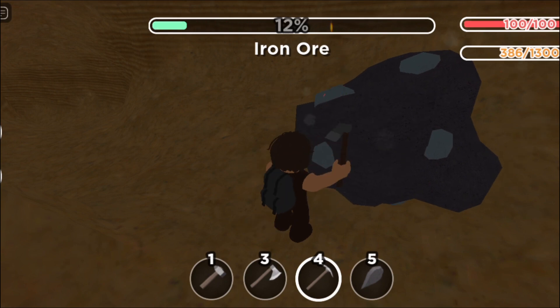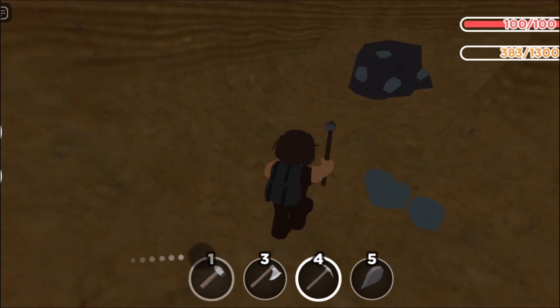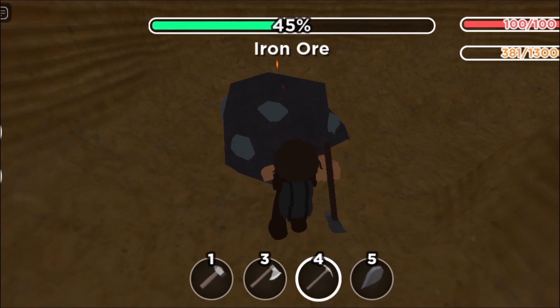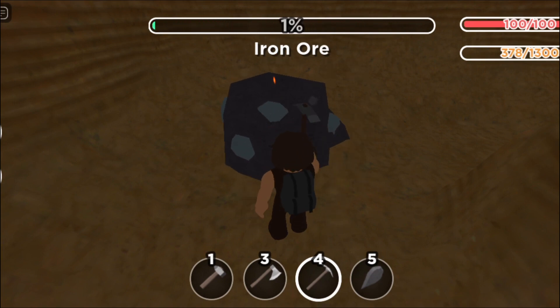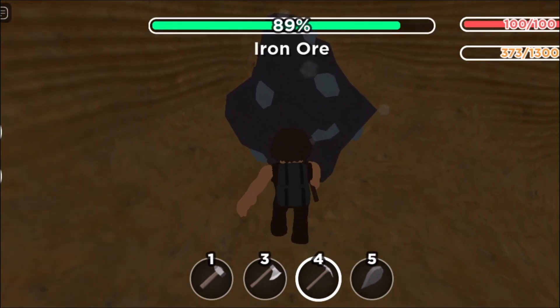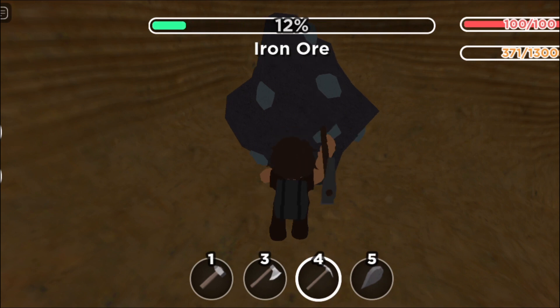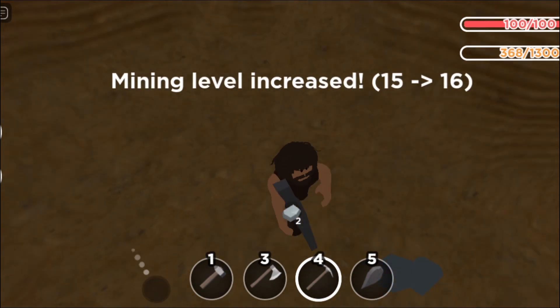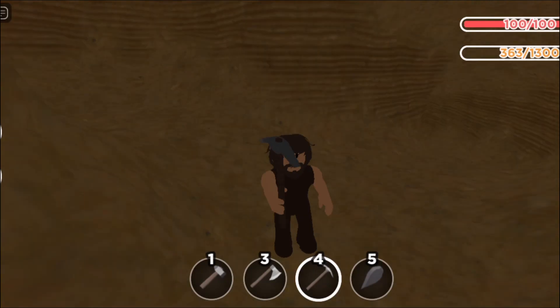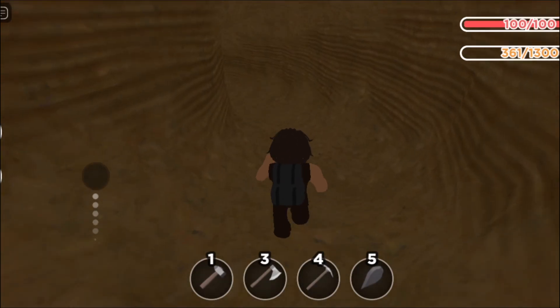And then I'm going to craft some iron armor and show you how much iron I got from this. That's four bits of iron — four bits of iron for just one iron ore. I think it's really good, a really good price. Get another four bits of iron, and then the last one — another four pieces. So if I go on my inventory, I have 62 pieces of iron, which can get me so much.